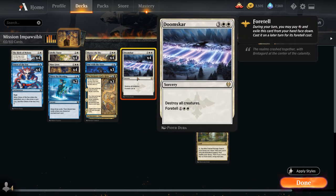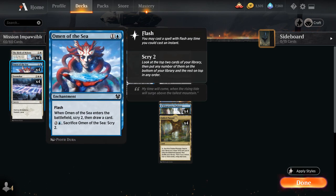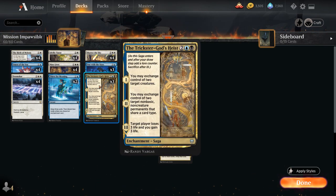Let's take a look at the rest of the deck, starting with our 2 drops. We can potentially Foretell Doomscar to cast it for 3 mana later, giving us a nice sweeper destroying all creatures. Our deck needs a lot of sweepers to stay alive long enough. We also have the full playset of Omen of the Sea to draw cards and scry to assemble the right combo pieces. Birth can also help us hit our land drops by searching up Plains, and on the second chapter makes a 0/4 wall token that we can potentially exchange with the opponent using the first chapter of Trickster God's Heist to steal an opposing creature.